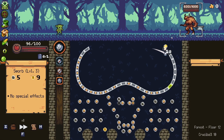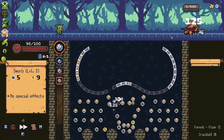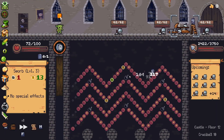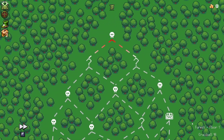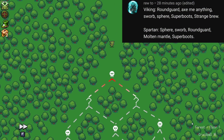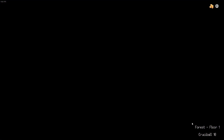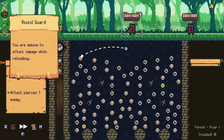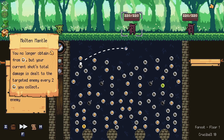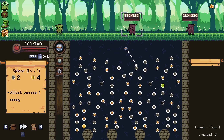Hey everybody, how's it going? ClipSheds here back with another Peglin suggest. This one is again from Brew Two — this is part two of that three-parter. This is the Spartan where we have the sphere orb, the sworb, the round guard, the super boots, and the molten mantle. So let's go and get this rolling.